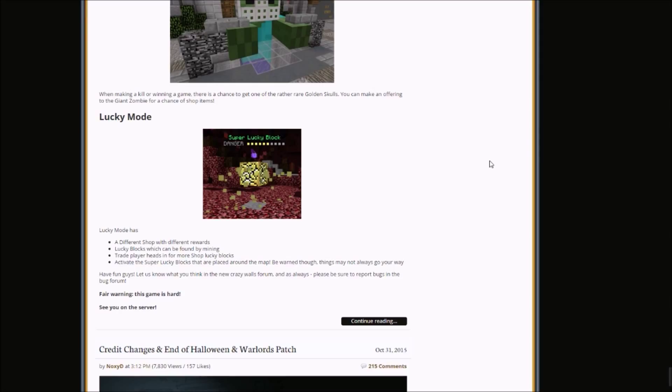And last but not least, we have Lucky Mode. Lucky Mode has: a different shop with different rewards, lucky blocks which can be found by mining, trade player heads in for more shop lucky blocks, and activate the super lucky blocks that are placed around the map. Be warned though, things may not always go your way. Have fun guys, let us know what you think on the Crazy Walls Forum, and report bugs down below.